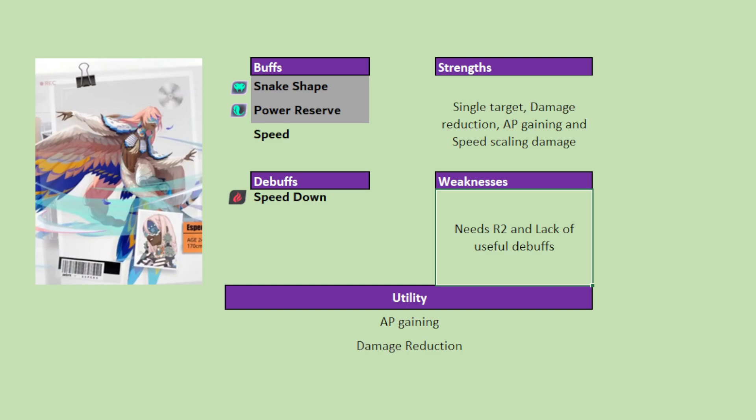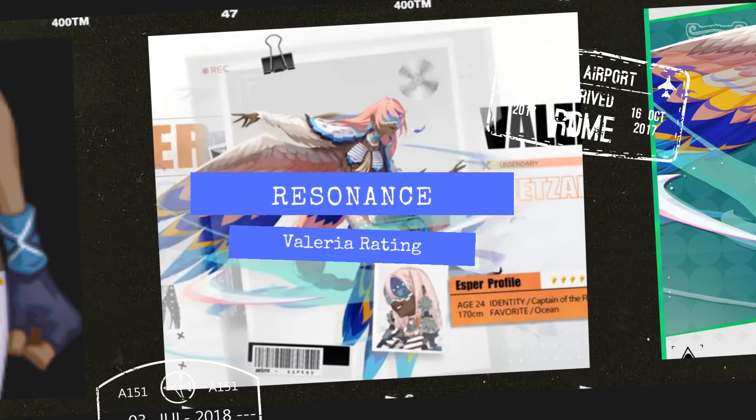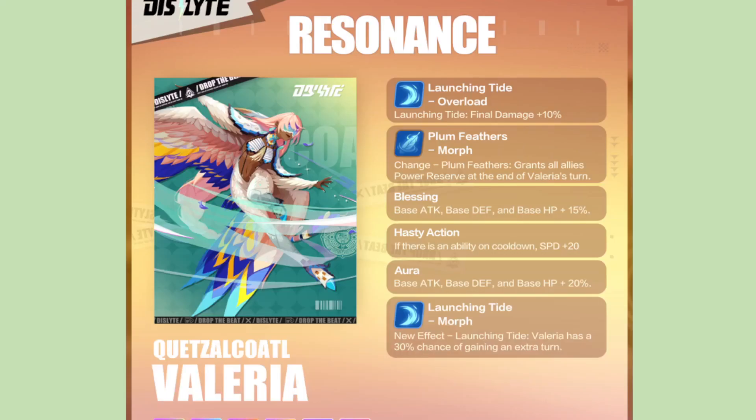Looking at Valeria's resonances, the most important is R2: her passive grants all allies power reserve at the end of Valeria's turn. If Valeria moves and puts power reserve on everyone, and they get AoE hit, she gains 20 AP for every power reserve lost — 20 times 5 equals 100 — so she gets a full AP bar and it's her turn again. The R4 is also pretty good: if there's an ability on cooldown, namely her third skill, she gains plus 20 speed, which means she'll gain her turn much quicker. It's also a damage buff.